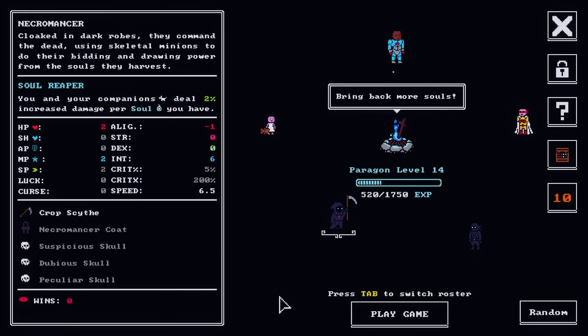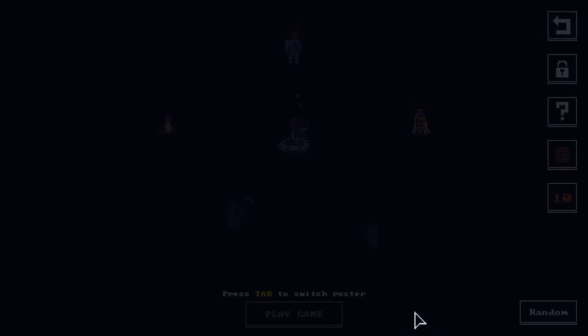Hello friends and lovers, welcome back to Tiny Rogues. It's time to take out the necromancer. We got a bunch of skeletal minions - you can see the loadout in the bottom left with three different skulls. We have Soul Reaper: you and your companions deal two percent increased damage per soul you have, so we're gonna try to keep our soul amount up as much as possible throughout the run. It's intelligence based.